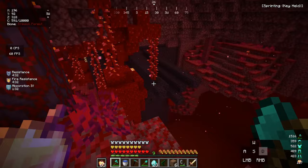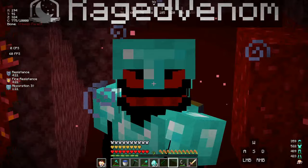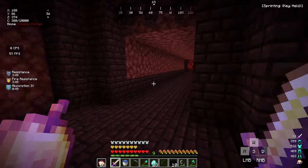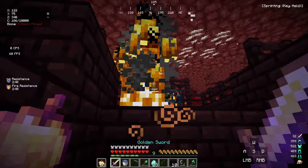There it is — we found the nether fortress! We just need one wither skeleton skull, and we have a looting III sword ready. Inside the fortress, let's first find the blaze spawner. There it is — the blaze spawner! Time to kill some blazes for blaze rods.